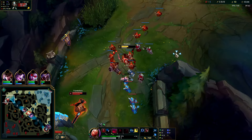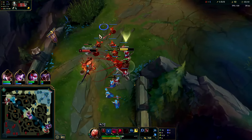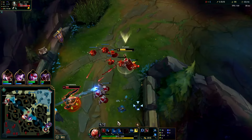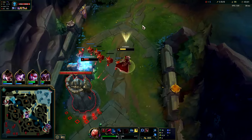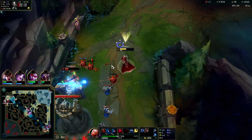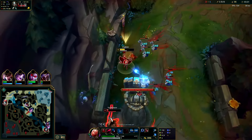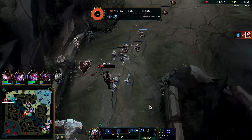We're going to put another point into W because it is that strong. We're just pushing wave and healing — it's just crazy good. He used his ghost and ignite. We want to get him with the empowered Q — got it. We did miss the minion though, which is kind of bad. Every time we apply Grasp it gives us permanent bonus health.